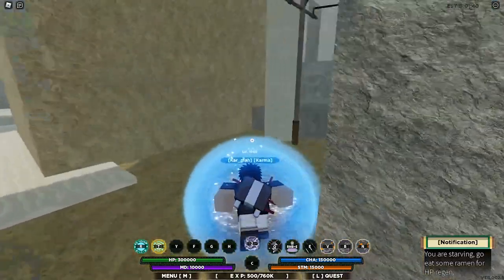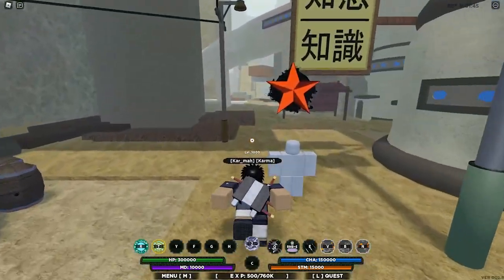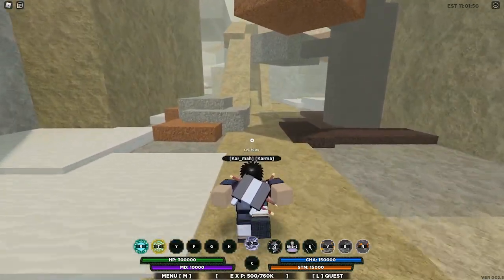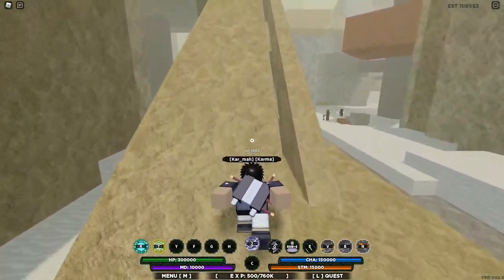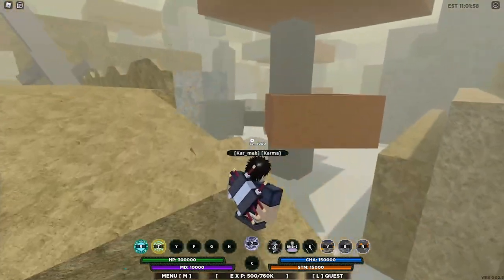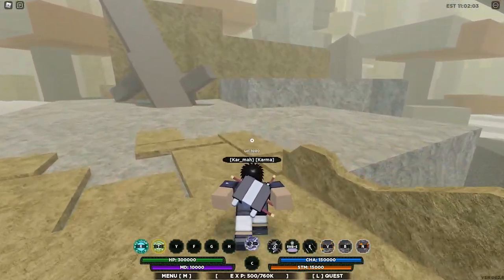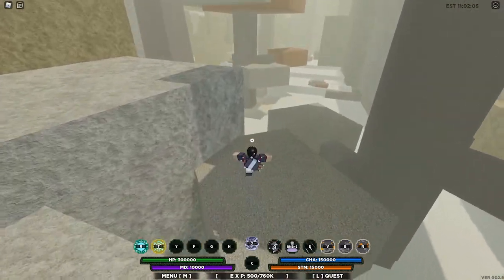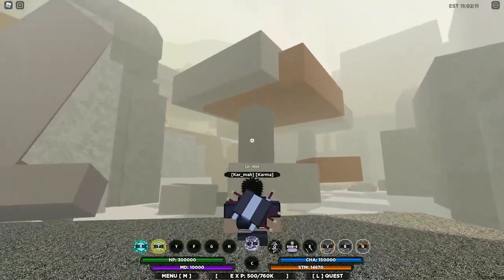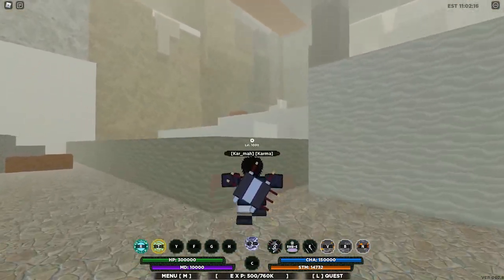The Seventh Tail, Chomei, actually spawns pretty far from the Sand Village. I'm gonna speed this up to show you where it goes. You want to head to the right, like where we went for Shukaku, but you want to pass Shukaku's area and go into a different biome — you'll know what I'm talking about.